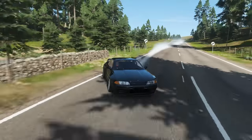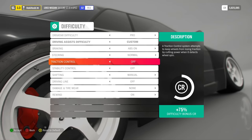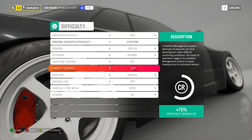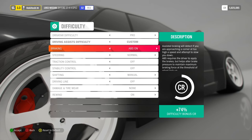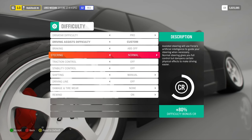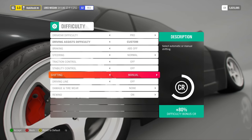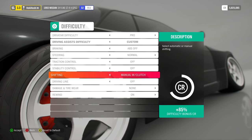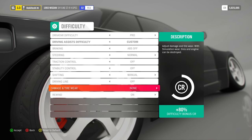Now let's start at the top with game settings. The only two must-haves here are making sure that traction control and stability control are set to off. I would also recommend that you set your braking to ABS off. For a more simulation experience you can set your steering to simulation, but I would recommend especially if you're starting out to keep things on normal. Also, if you're looking for a more sim experience, or if you want to use things like clutch kicking, you can switch to manual with clutch, but again, if you're just starting out, stick with manual.